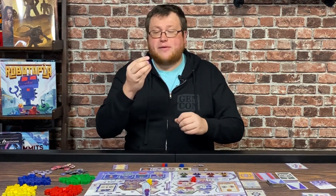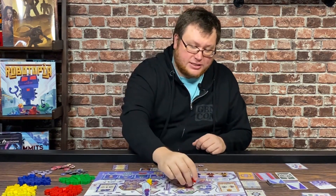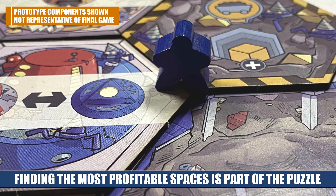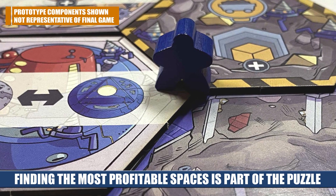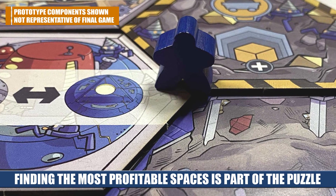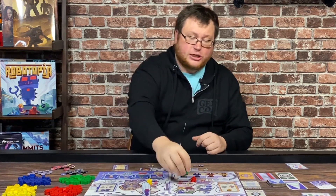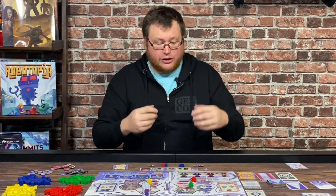The blue workers are even better. They're going to go at the intersection of three tiles and activate all three tiles. Or you can put them at the intersection of two tiles and one of the guilds to both take the two actions and interact with the guild. The green workers are wild — they can do all of the above. You're mostly going to want to place them on intersections if possible because that's where you're going to get the most value.